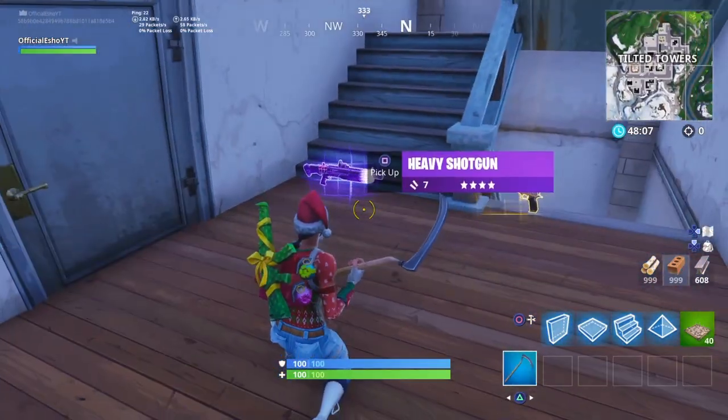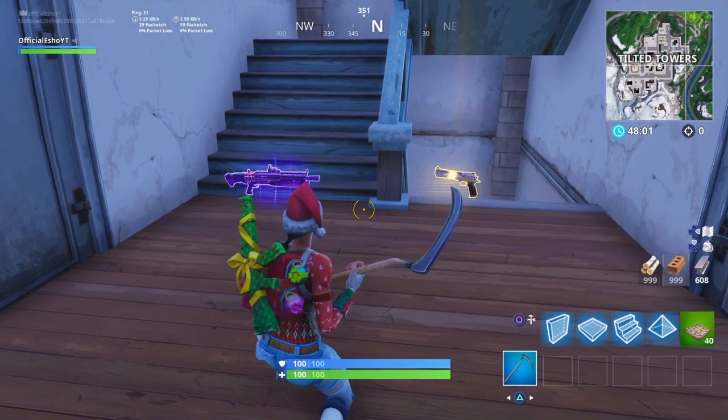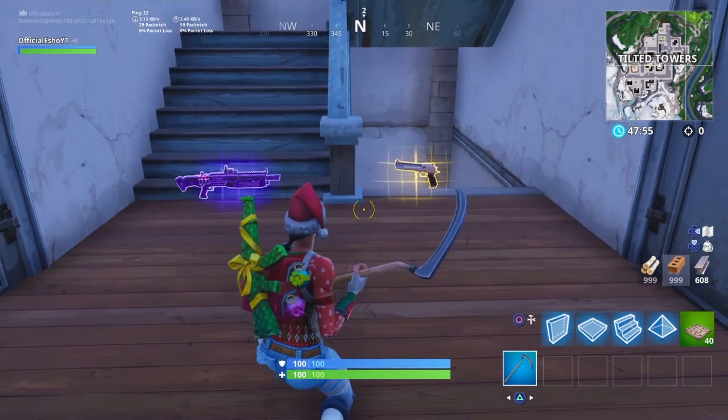Okay guys, so here are the differences. This is regular mode — no color mode, no colorblind, nothing. This is just plain regular with 50 brightness only. But take a look at this — you see how it looks different? Everything looks different.